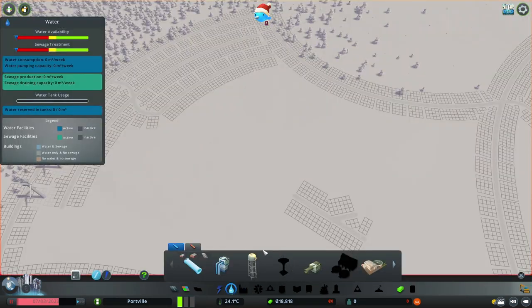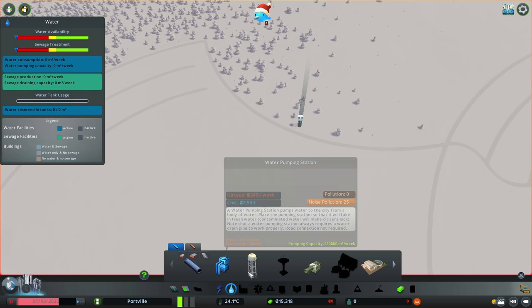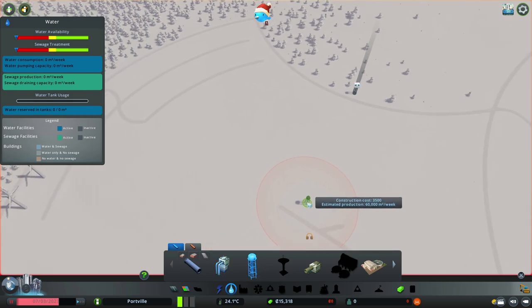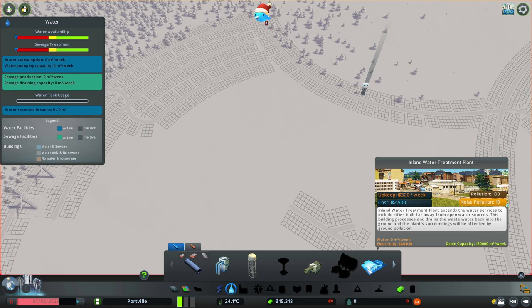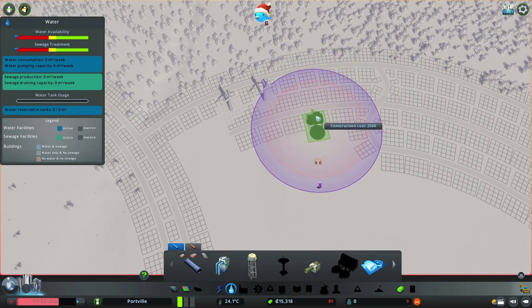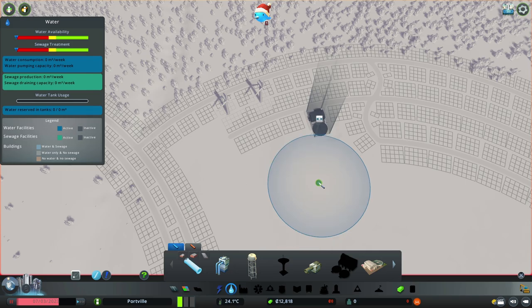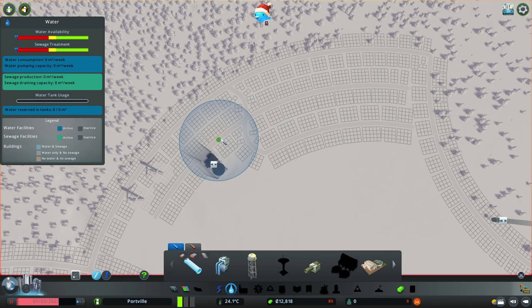For water, I'm going to go with a regular water tower placed nearby. Later, as we expand further, I can exchange this with a proper water pumping station. For now, I just want to get the initial services as close to the road layouts as possible so I don't spend too much on pipes and power cables. For sewage, I'll go with an inland water treatment plant right next to the wind turbines. I can now start laying pipes underneath the roads, and I'll use the main road with uniform pipe segments to cover the entire area.